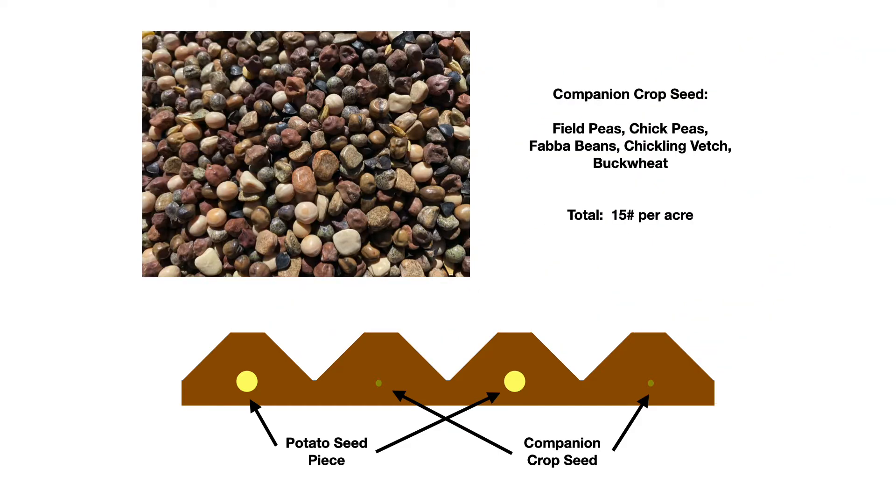The depth of planting was actually a major contributing factor towards selecting the seed that I thought could come up from that depth. What I'm currently doing is a five-species mix: field peas, chickpeas, fava beans, chickling vetch, and buckwheat, all planted at this depth. I can't go with too small of a seed because it just won't have the energy to come up from that depth, so everything had to be a pretty good-sized seed to go into this mix.